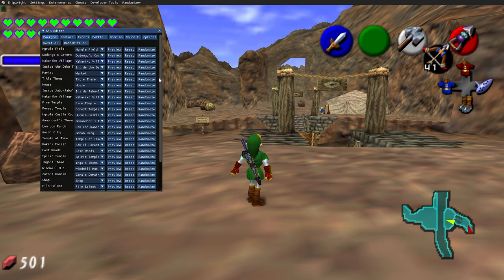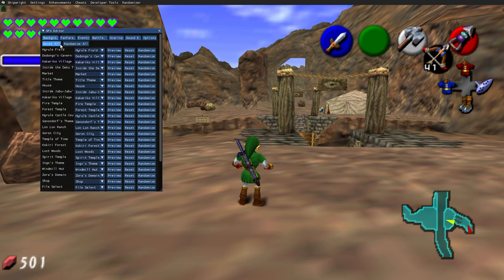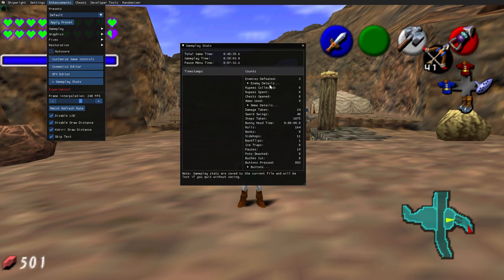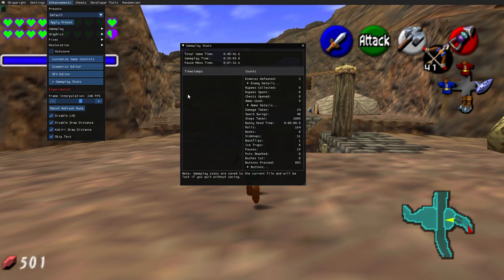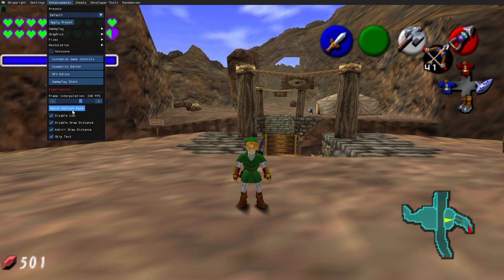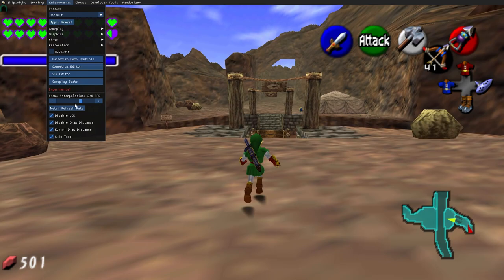The SFX editor lets you change and randomize music — you can have custom songs, which is pretty cool especially for a randomizer run. Gameplay stats tracks your save data — enemies defeated, total game time. Frame interpolation controls your frame rate; you can match your monitor's refresh rate, so 240, 60, or 30 fps. Remember to go into graphics and change the jitter fix to match your frame interpolation setting.